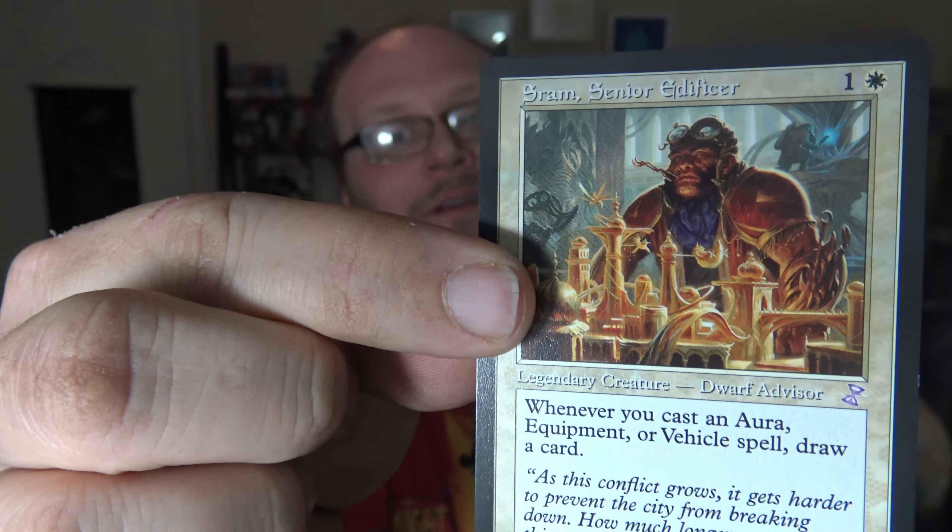Let's look at the couch card of the day — it's SRAM Senior Edificer, everybody. Everyone's favorite commander. It's 2 mana, 1 and a white for a 2/2 legendary dwarf advisor. Whenever you cast an aura, equipment, or vehicle spell, draw yourself a card. Just a sick little enchantress-y sort of card — and we were just talking about equipment too. It's the old border retro frame one, gorgeous card. There's probably not enough auras and vehicles and equipments in the cube to support it, but maybe it's good in the 99 of something.